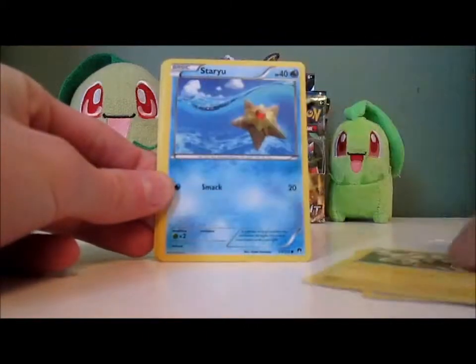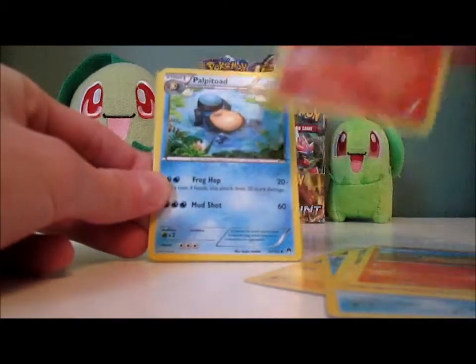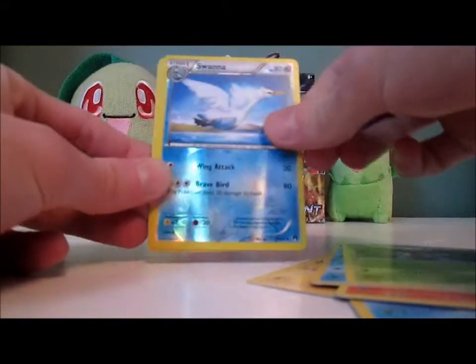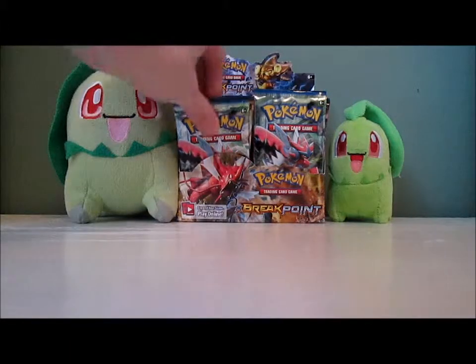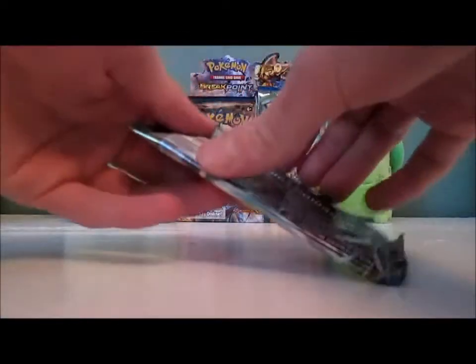Pack: Ferroseed, Electabuzz, Staryu, Blitzle, Numel, Arcanine — that's a cool card, it should be a Rare not a common — Palpitoad, Kricketune, Swanna Reverse, and Aegislash Hollow. That was cool. Pretty sure I got that in the Korean booster box. I really like that Ho-Oh EX. Ho-Oh is my favorite Legendary.